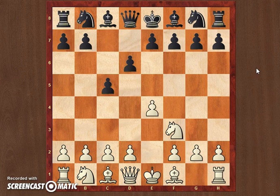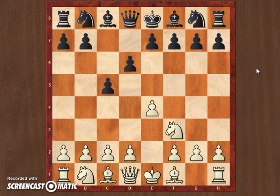He started by e4, c5, knight f3, d6. So we have the Sicilian. Black is trying to play the Scheveningen, but we have here the Sozin attack with bishop c4. The idea of this move with white is that the bishop is going to be doing some damage on this diagonal — we're putting pressure on f7, but there are always typical sacrifices in the Sicilian.